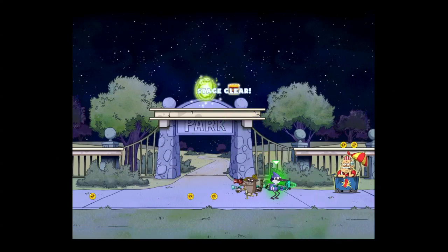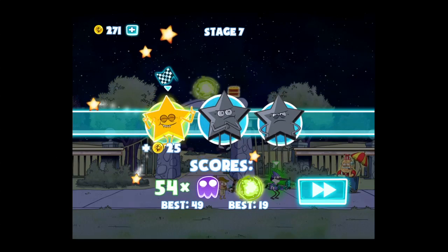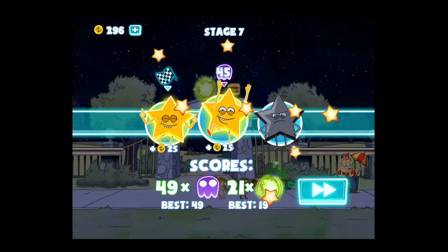The purple swirl is where you're adding additional characters, and you want to do that because they add lives for you and also give you more firepower.